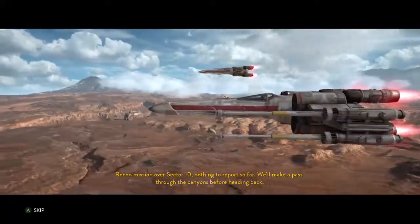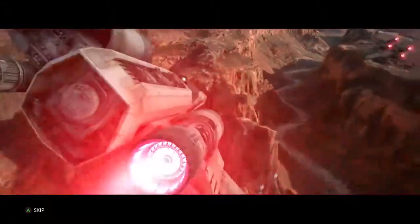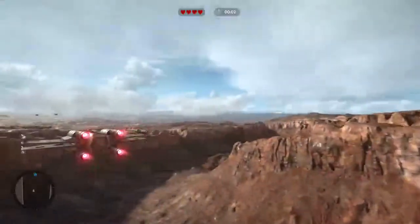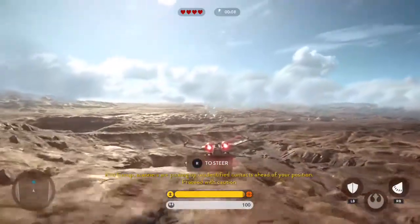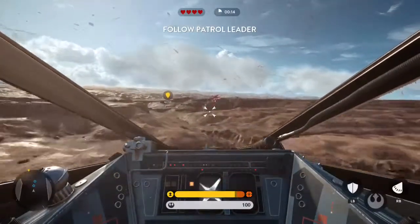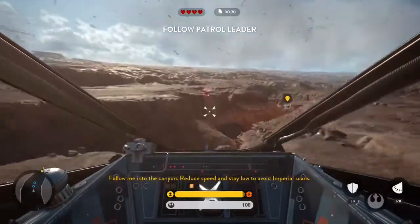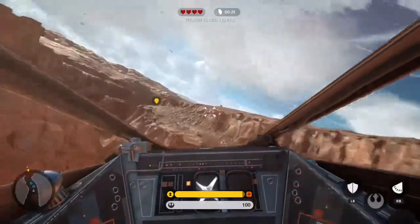Recon mission over Sector 10. Nothing to report so far. We'll make a pass through the canyons before heading back. Now we're flying. Should I do first person? I'll try first person — I'm not very good at that, but it looks cool, so I'm going to do it. Follow me into the canyon. Reduce speed and stay low to avoid Imperial scans. How nice is this? So relaxing.